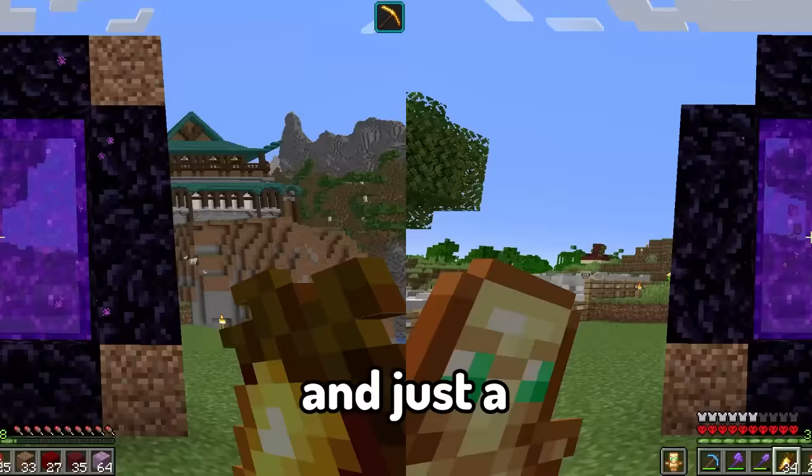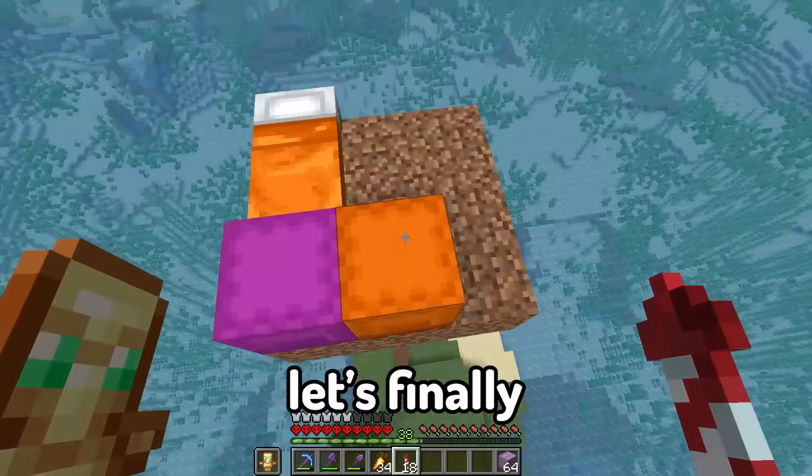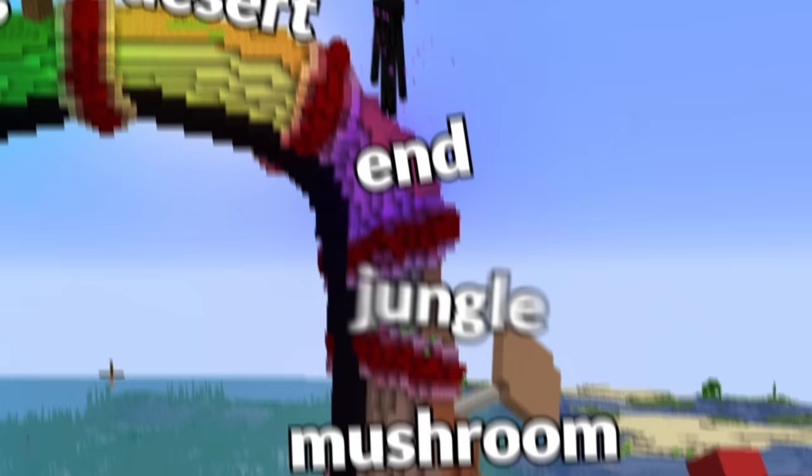Just a reminder - this is what my portal looked like at the beginning of the video and this is what it looks like now. Let's finally start working on the custom biomes. At the very top I'm going to start with the plains biome and a desert biome - because sand falls, it needs to be at the top. Then we'll do a mushroom biome, an ice biome, a mesa biome, an end biome, and a jungle biome.